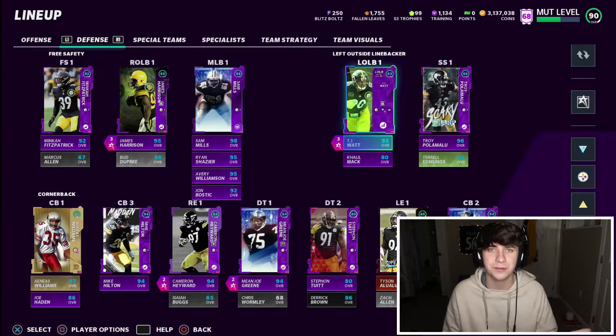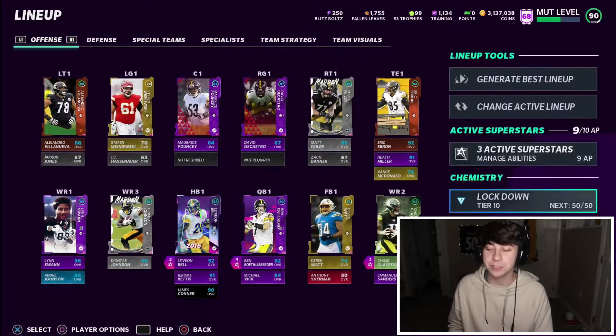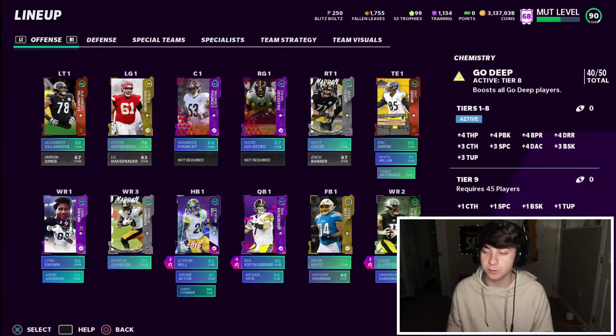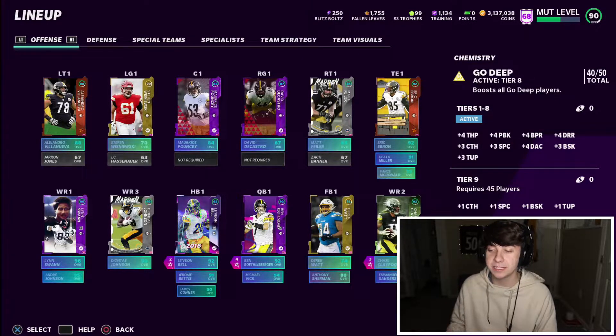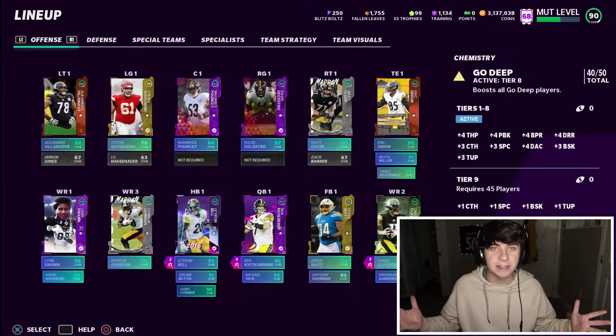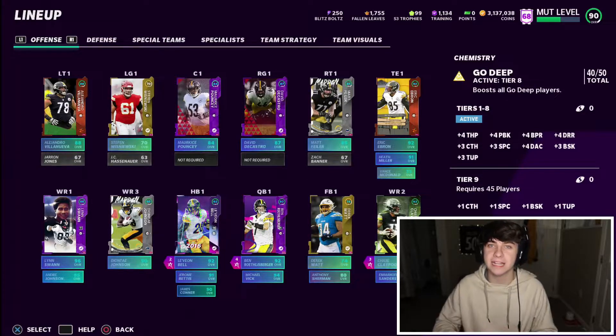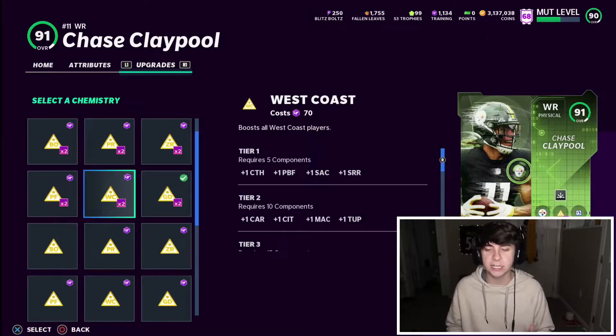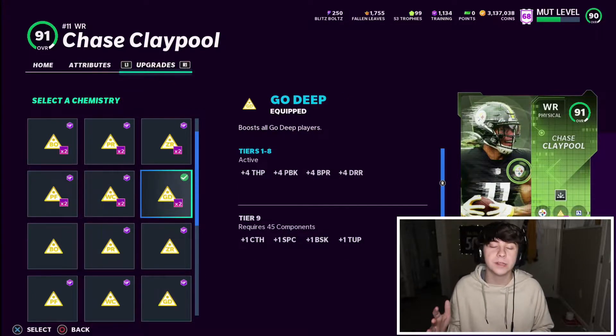For my offensive chemistry I use Go Deep, currently at 40 out of 45 — I'm only at tier 8 right now. The boosts are: plus four throw power, plus four pass blocking, plus four BPR, plus four deep route running, plus three catching, plus three spec catch, plus four deep accuracy, plus three throw under pressure, and plus three break sack. Running deep is very big for me this year. I love taking deep shots to Chase Claypool, JuJu, and any fast guys, so the deep route running and deep accuracy are very helpful.